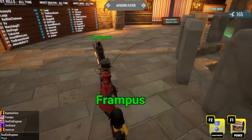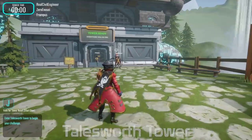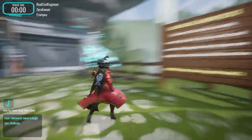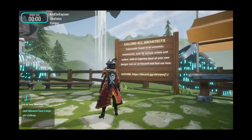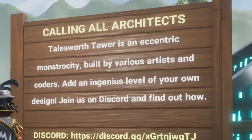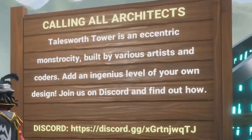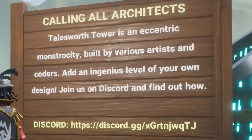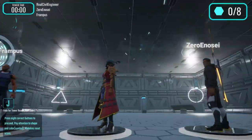Let's head back and pick another game. So this game is called Talesworth Tower. The reason I picked this game is because of this sign calling all architects. Talesworth Tower is an eccentric monstrosity built by various artists and coders — add an ingenious level of your own design. I have no idea what's going to happen here. We're away.